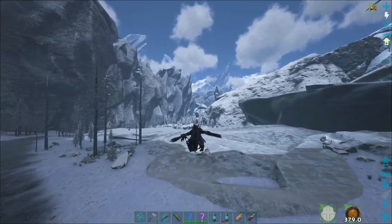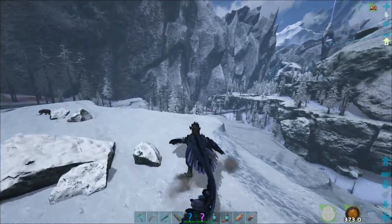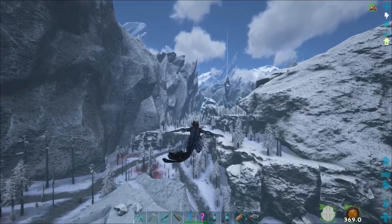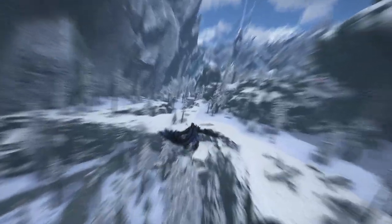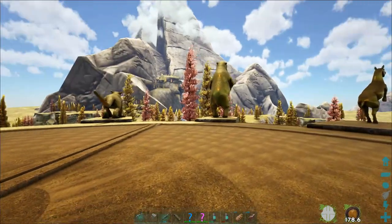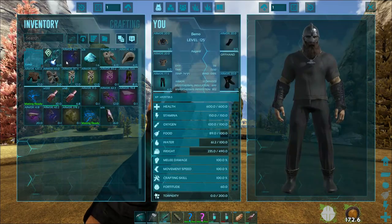We'll jump over to Asgard, throw out the Giga, and try to take out the two wolves over there. That'll be kind of the bigger test for the Giga — we had so much problems with those last time. That's where we lost our whole Ravager pack. It wasn't good. Just like magic, we go from an extremely cold place to a very nice and warm one.